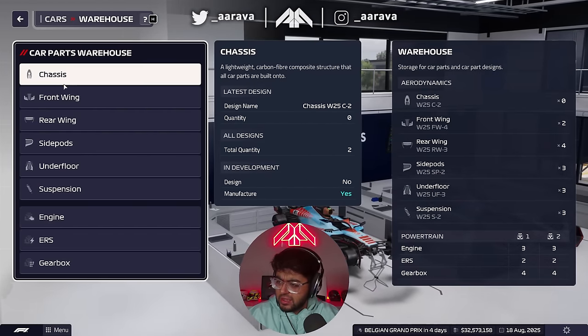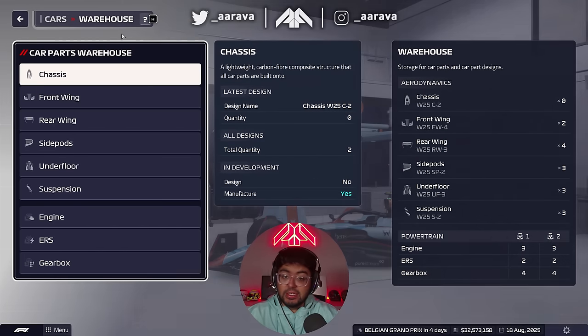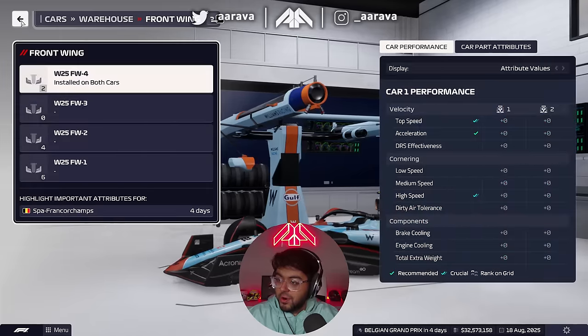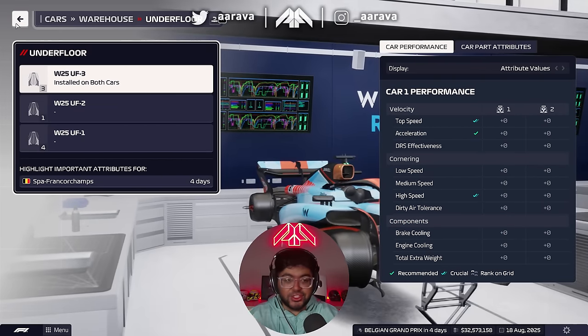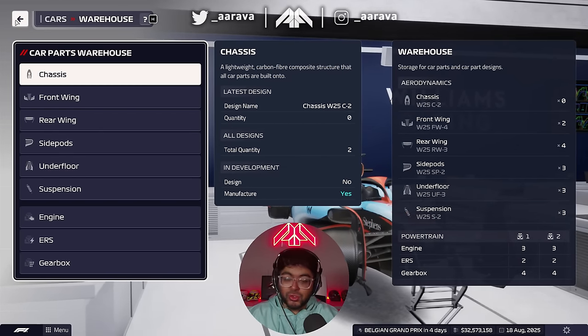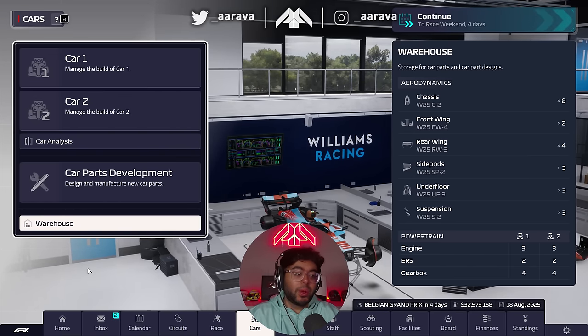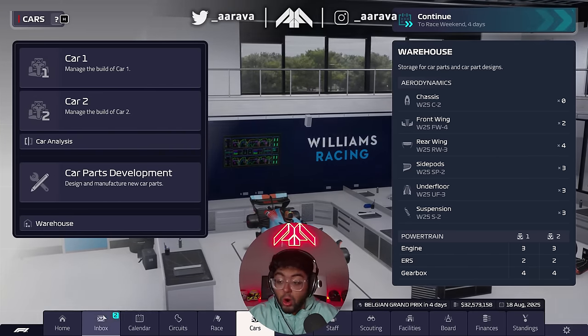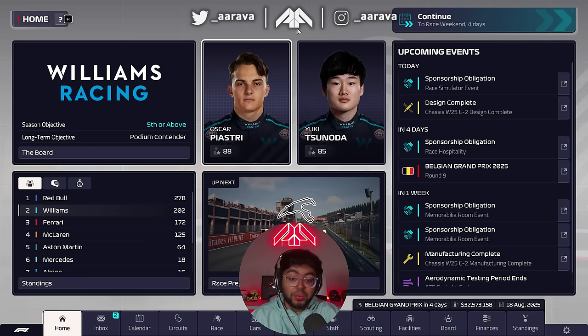One of those upgrades was the chassis — we've set two chassis components to be manufactured. Front wing, rear wing, side pods — and also an underfloor upgrade that I actually forgot to install onto the car. So we left performance on the table last episode. Now we have a fully up-to-date car, though the chassis won't arrive in time as it takes 10 days to manufacture.